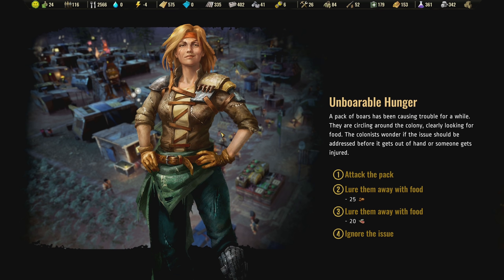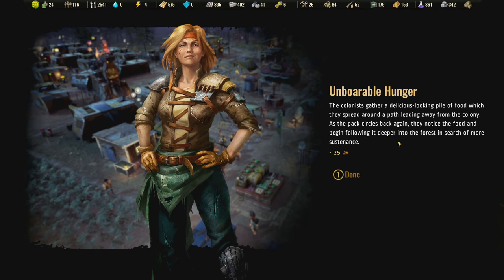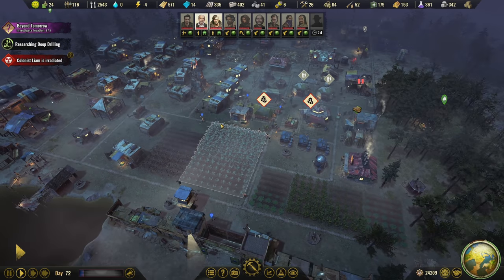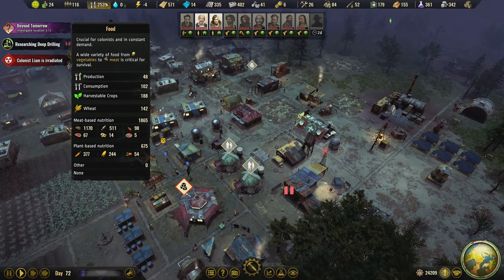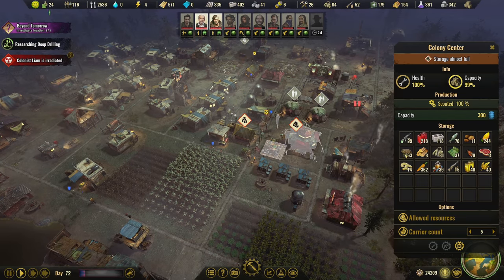Wolves are circling around the colony looking for food. Colonists wonder if the issue should be addressed before someone gets injured. I could attack the pack and get all the food, but that's going to cause a fight and people might die. I think I'm going to lure them away with food — colonists gather a delicious looking pile of food spread around a path leading away from the colony. The pack notices the food and follows it deeper into the forest. Good, we got rid of them without fighting.